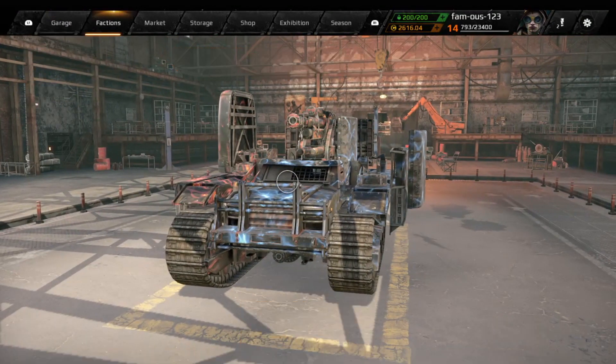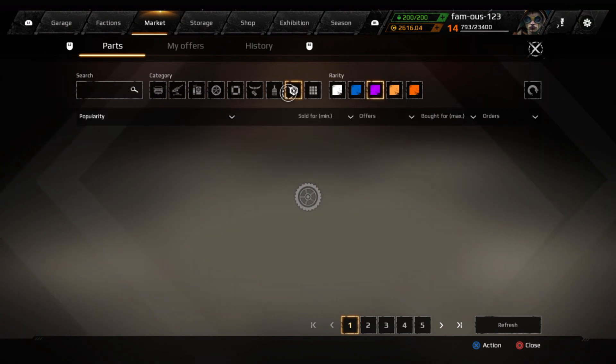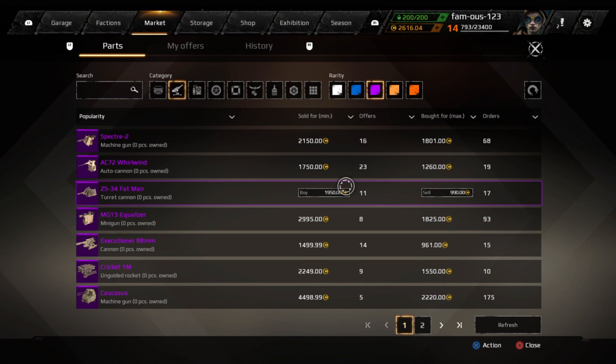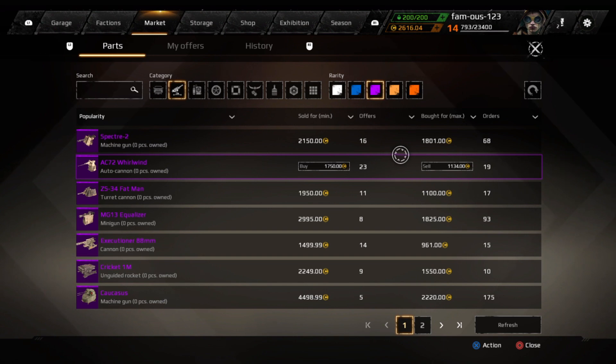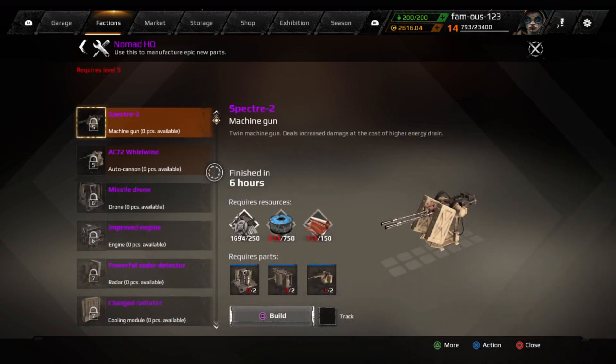Hey, what is going on guys, it is your boy Jay from DTR. Today I'm going to be showing you guys one of the best ways to get coins. What I want you guys to do is go on the market and look for an item that has a high value in coins. Let's go with the Spectre — 1800 coins minimal.